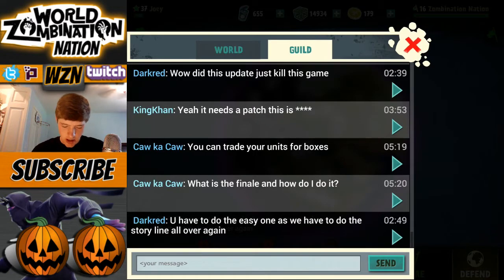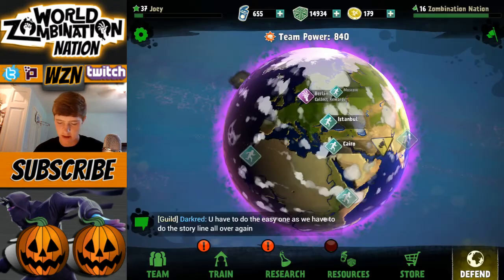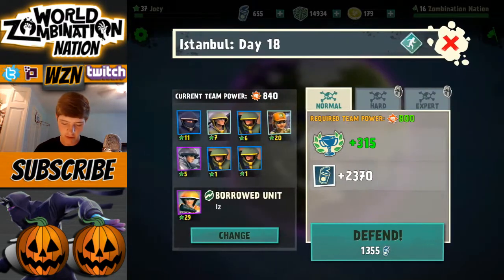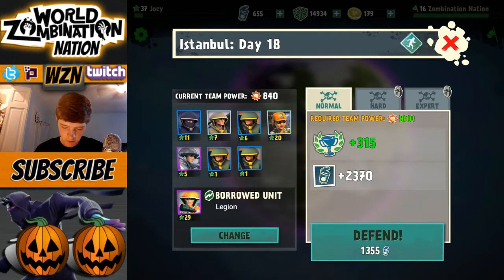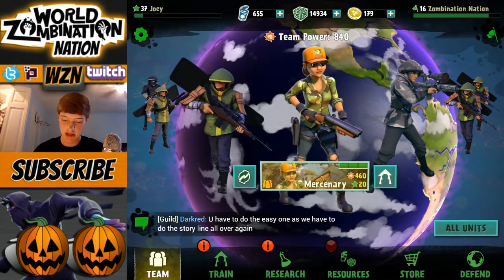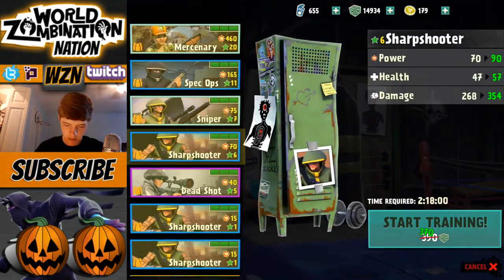Let's check out the guild — got some people in here talking. Okay, that's not nice. Anyway, let's attack Istanbul to get a feel for how everything is going. Let's change out the team — bring along Legion's machine gunner. I'm sure my team power is high enough. I'm going to swap out my team here — that's something I'd like to see fixed. I want my Merc, I want my Spec Ops, and Destructor.